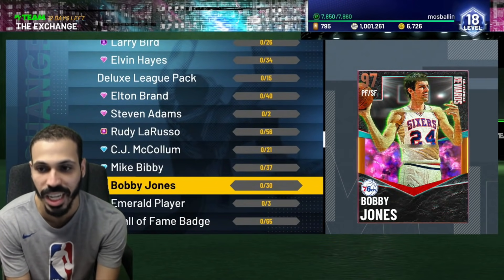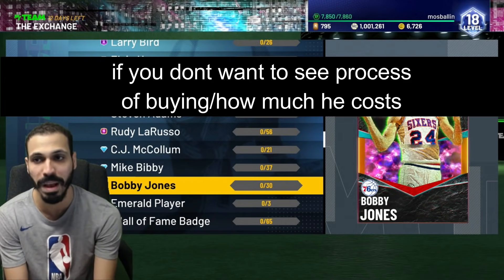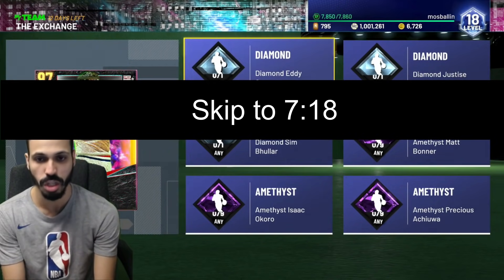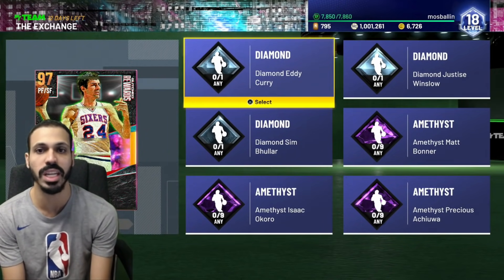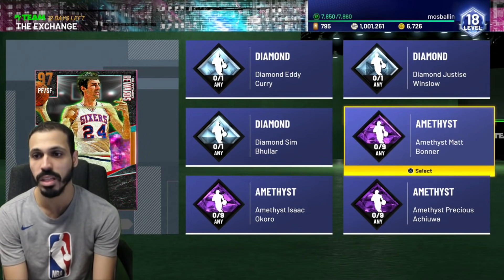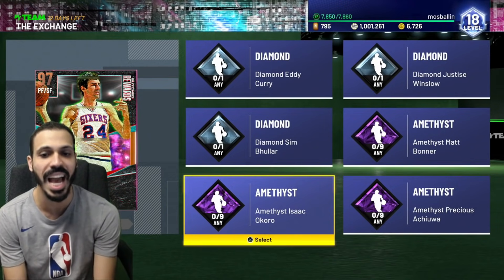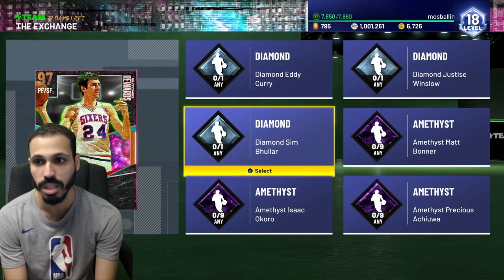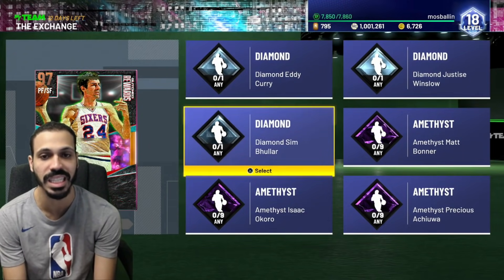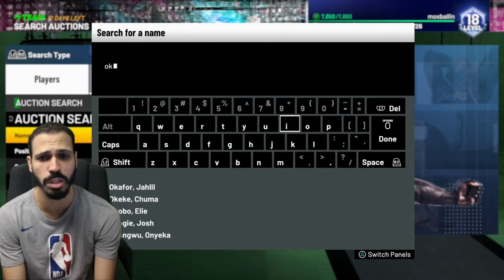Today's question: is this Bobby Jones worth it? He's a power forward/small forward glitched reward in the exchange. To get this card you need an Eddie Curry, a Justice Winslow, a Sim, nine Matt Bonners, nine Precious, and nine Isaac Okurus — a total of 27 amethyst cards and three diamond cards.